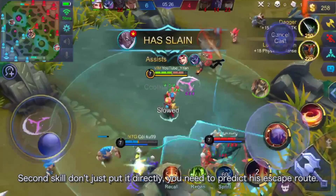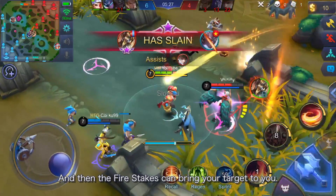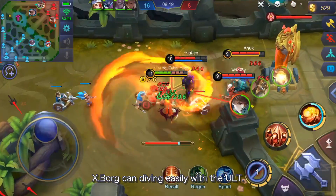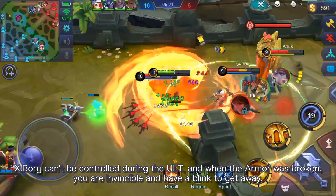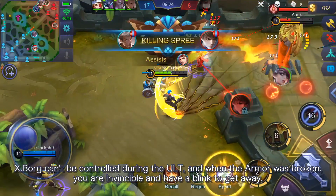For the second skill, don't just place it directly — predict the enemy's escape route so the fire stakes can pull your target back to you. Xborg can dive easily with the ultimate. He cannot be controlled during the ultimate, and when the armor is broken, he is invincible and has a blink to get away.